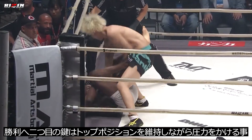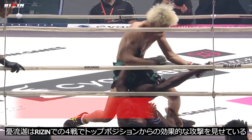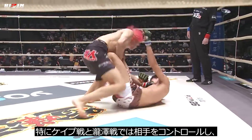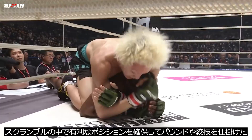The second key to victory is to pressure heavy on top. Sasaki has demonstrated a dangerous top game throughout his four Rizin bouts, particularly against Manel Kape and Kenta Takizawa, where he was able to control his opponents, scramble to a dominant position, and threaten with his ground and pound and a variety of submissions.